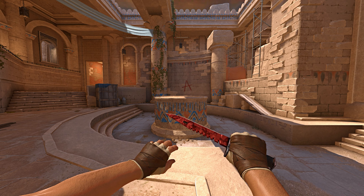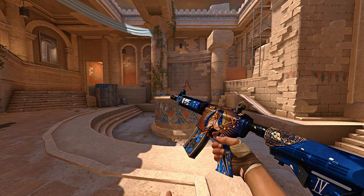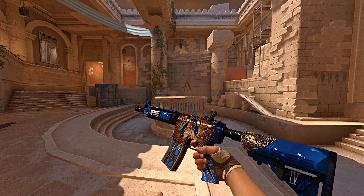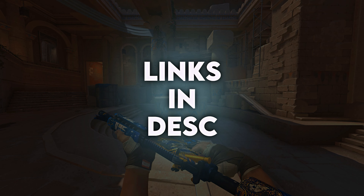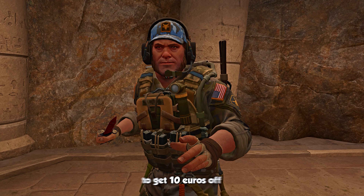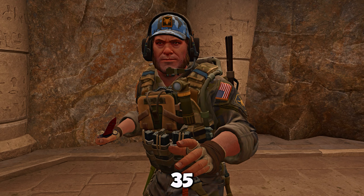On the sixth spot, we have another red covert skin, which is the Emperor in Field-Tested condition for $7.90. I really do like the skin and it's super cheap for what it is, so if you want to have this one, make sure to use one of the links in the description down below or use our GamerPay.gg link to get 10 euros off on your first purchase or sale over 35 euros.